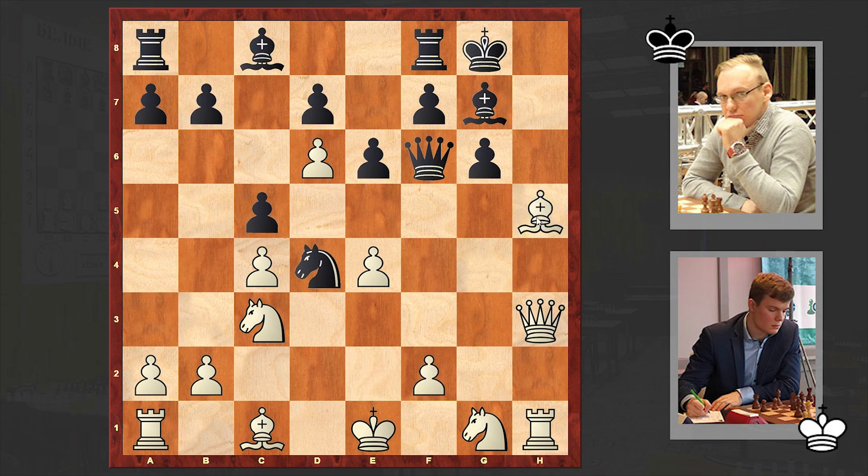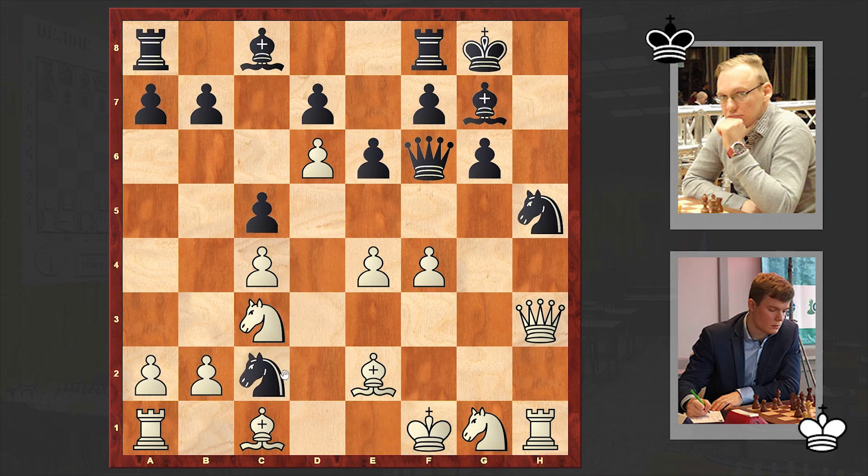Now once there is a queen on the 6th rank, after Bxh5, Qxh5, black has this nice defensive Qg6 move. That's why we have f4 first, and then Nc2 check. Finally Nc2 is on the board. Now let's see how white is going to conclude the attack after sacrificing the rook.